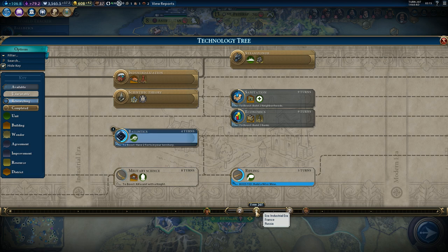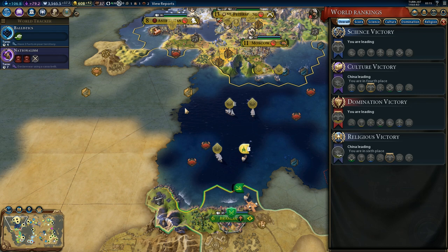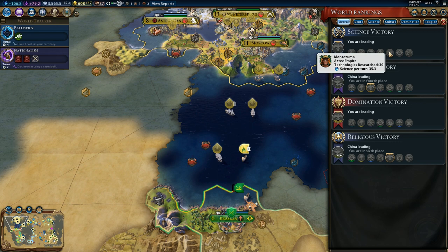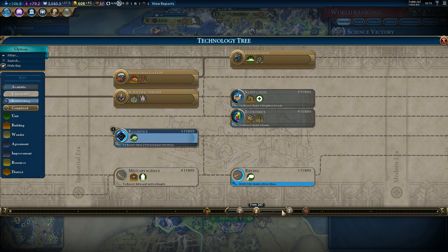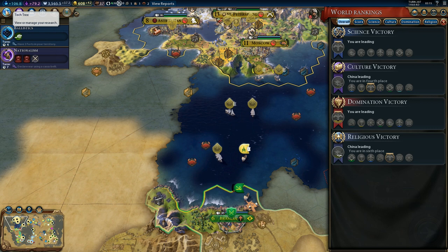There are three civs in modern era right now, but they have fewer techs than we do. I'm not progressing to later eras on purpose, because I don't want an even bigger warmonger penalty. We got 37 techs - China has 34, Sumeria 34, and Arabia 31. They are doing some really aggressive beelining. We are ahead of everyone in tech count - they're just beelining more aggressively.